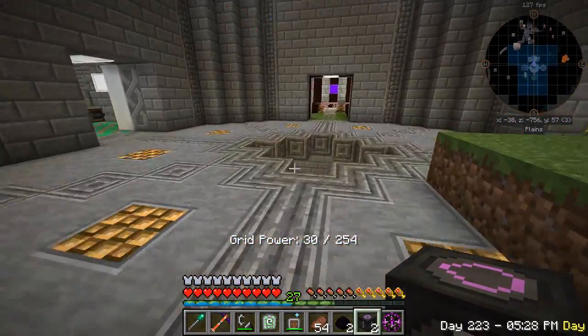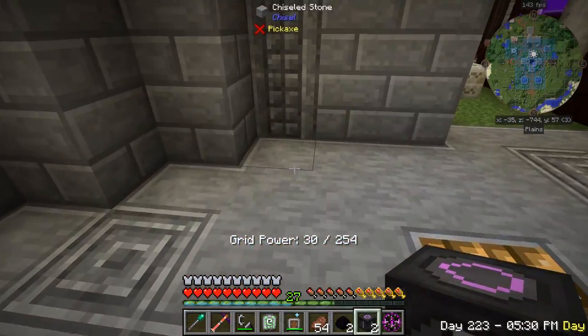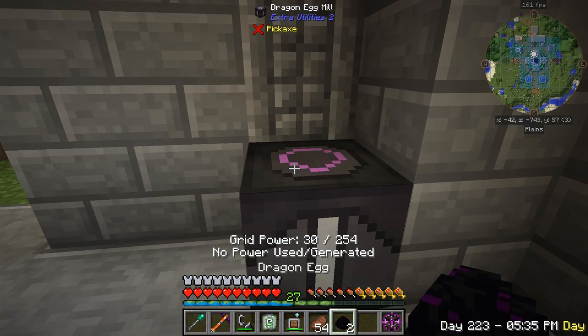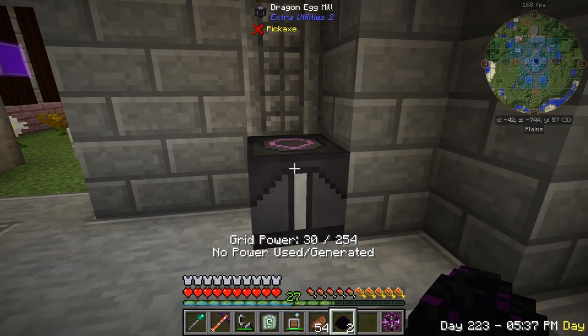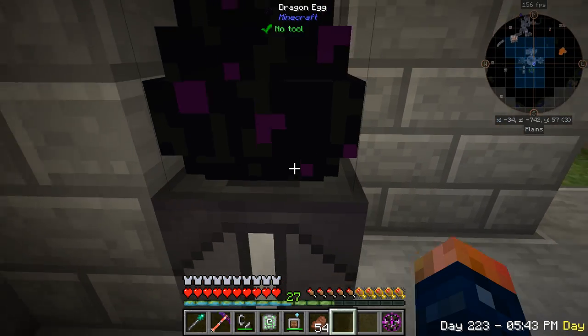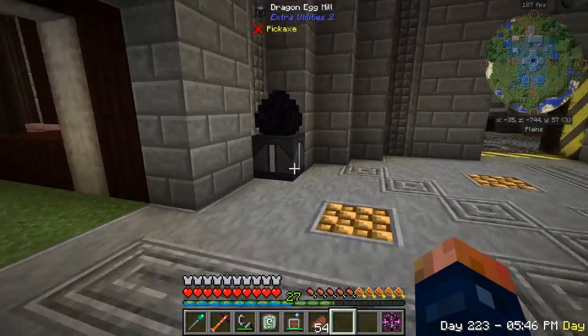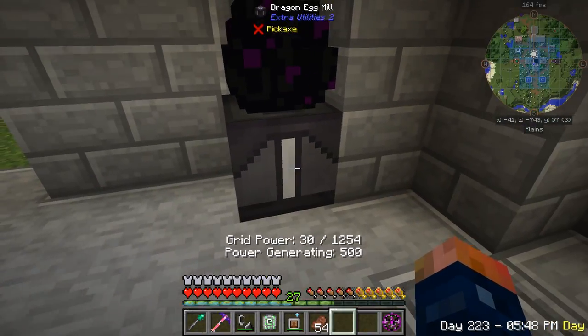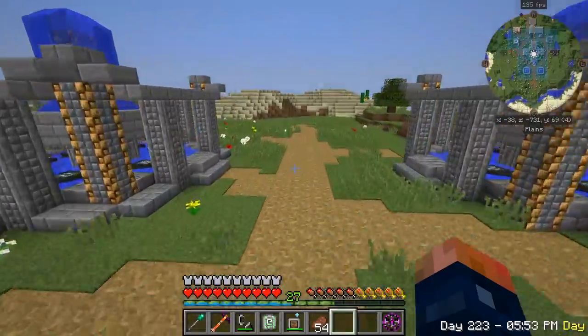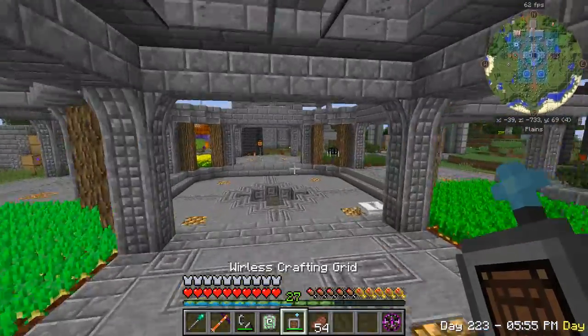We'll just place these outside here — doesn't really matter where they go. Place a dragon egg on top and it generates 500 GP. Just like that, 500 and 500. Now we have 1,254 grid power and that should last us for quite a while. Let's get our wireless network set up now.